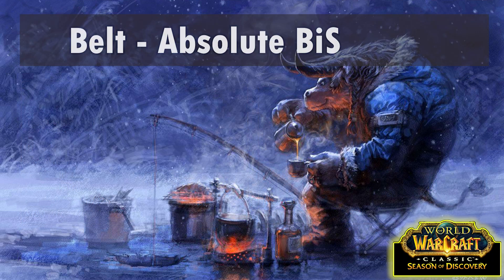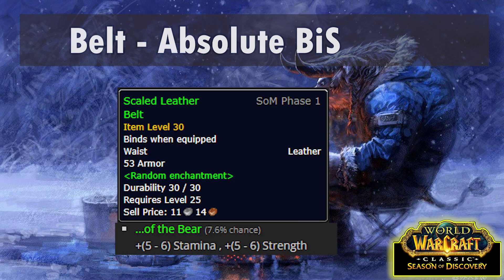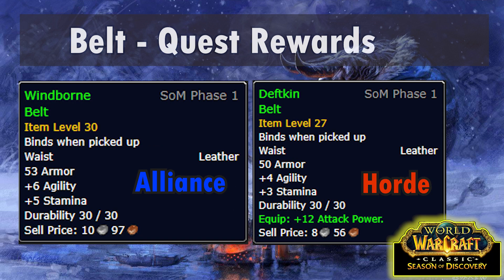The best belt we can get is a BOE world drop, the Scaled Leather Belt, preferably off the Bear, but if you can't find that, Agi/Stam is decent also. Until you get that you can use quest rewards. For the Alliance, Windborn Belt from the quest High Perch Venom - you pick this up in Dustwallow Marsh but complete it in Thousand Needles. Horde can get Defkin Belt very easily from the Genu of the Earthen Ring quest in Ashenvale.